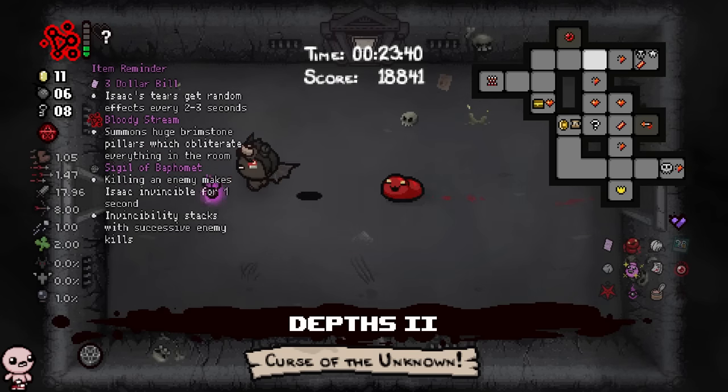What's in here? Tiny Planet — very cool, especially with Brim. I'll take it. And then another one. Oh. Okay, listen — Host Hat is a better item IMO, but the Eden's Blessing — now that is a bit of a fun factor.